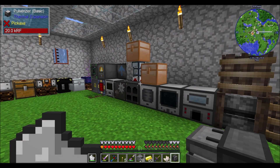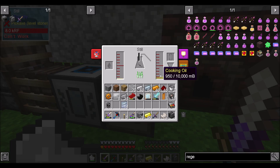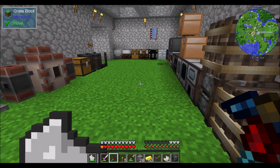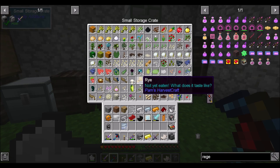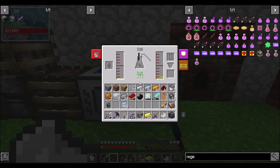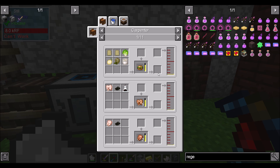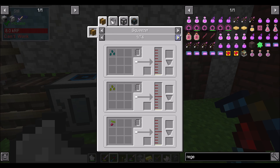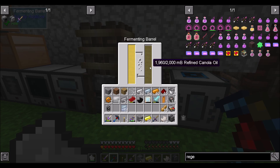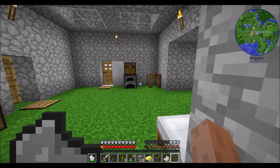Metallurgic infuser time, let's do the thing. I don't have that much room up here, so I should move some things I don't necessarily need right now and rearrange what we've got. I want to clear out all the refined canola oil — I should store it in a tank. A stone tank would probably be the best one to get at 16 buckets.